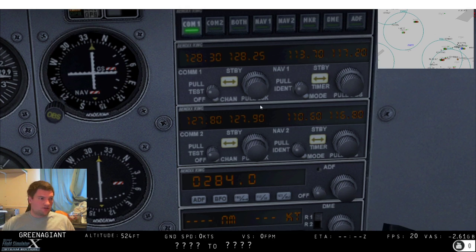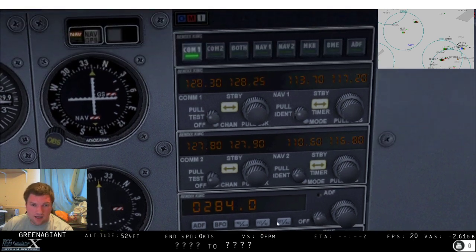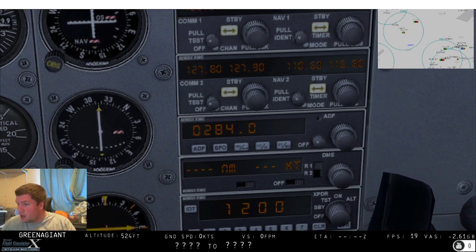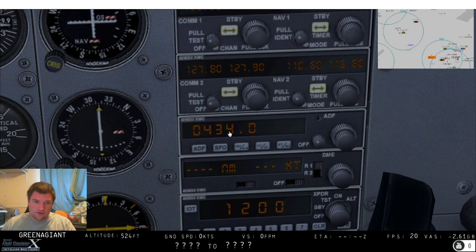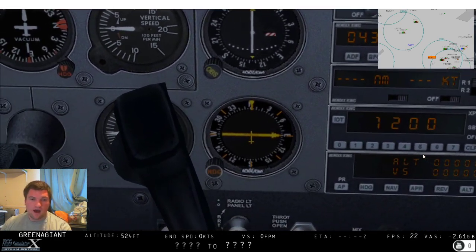Nav radio is also used for ILS, which we'll talk about more in depth at some point. For the NDBs it's on a completely different radio - we're on a different frequency. Rather than megahertz we're actually down in the kilohertz range, and that's using the ADF - the Automatic Direction Finder. Henton is on 433.5.